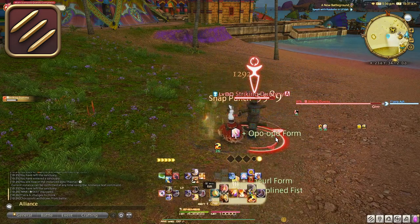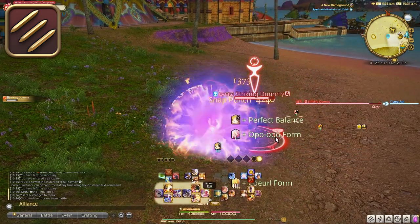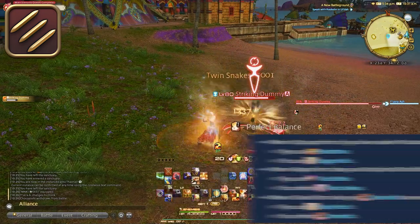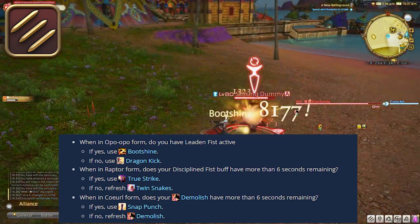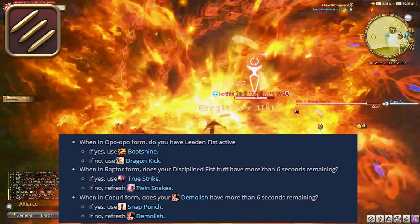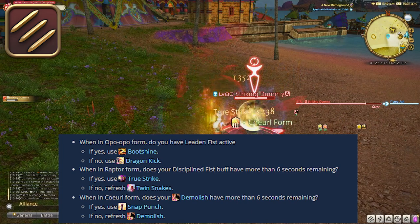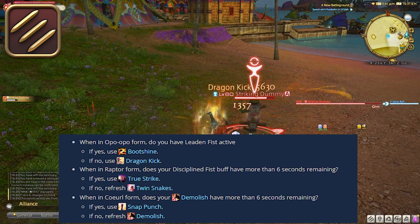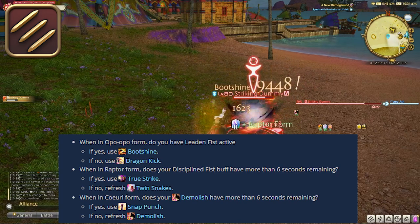The rotation used to be far more strict but has become a little bit more intuitive with Endwalker, so understanding the buffs and the rotations is fairly important. Icy Veins website has one of the best flowcharts for understanding when you transition through your forms: When in Opo-Opo form, do you have Leaden Fist active? If yes, use Boot Shine. If no, use Dragon Kick. When in Raptor form, does your Disciplined Fist buff have more than 6 seconds remaining? If yes, use True Strike. If no, refresh with Twin Snakes. When in Coral form, does your Demolish have more than 6 seconds remaining? If yes, use Snap Punch. If no, refresh Demolish.